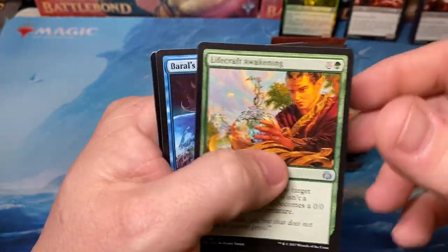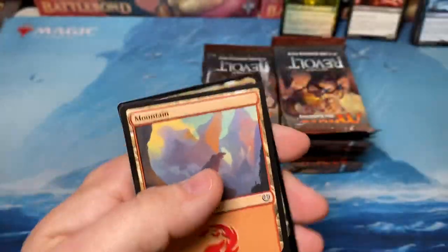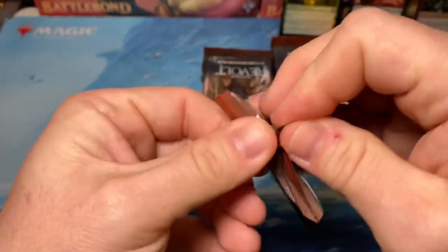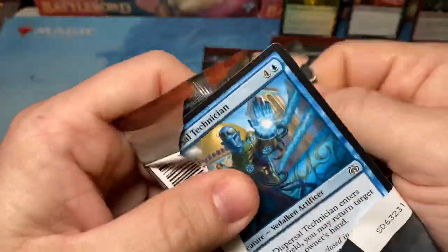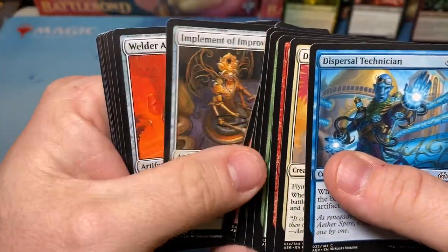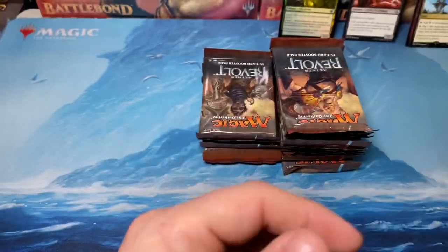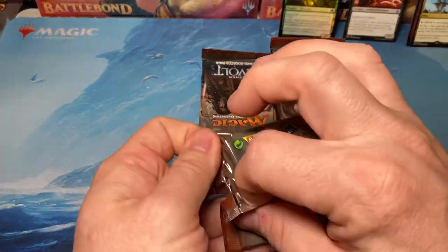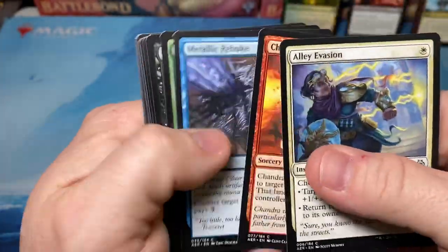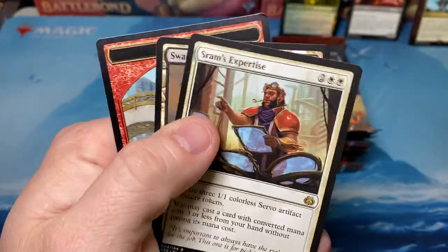Another Gifted Aetherborn - I think he's two or three dollars. Baral's Expertise and a foil Gearseeker Serpent. Stayed up pretty late last night watching some Netflix. There's the second season of that show You on there - it's kind of like a Dexter-ish murder mystery crazy killer show. Not terrible, that's a pretty good show. What are you guys watching right now? Got a few episodes of The Witcher left - just finished that. I think I have the last episode of The Mandalorian still. SRAM's Expertise - nothing in the back.